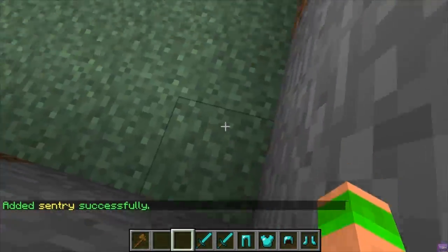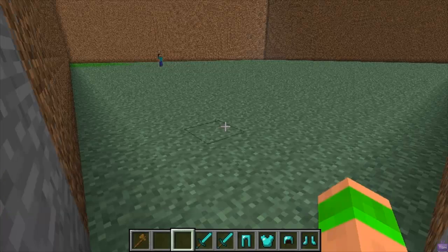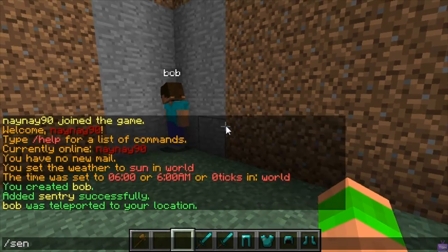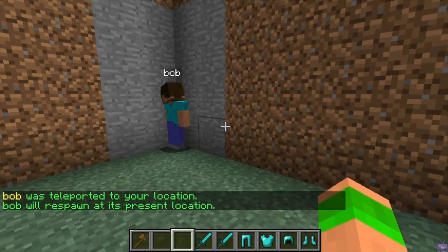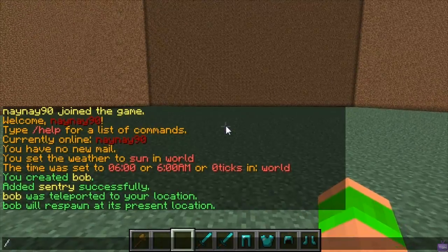Then we'll set the spawn. I'll fly over to the corner and teleport him here with npc tp, then slash sentry spawn — that sets his spawn point. Then we go back and place him in the middle again.